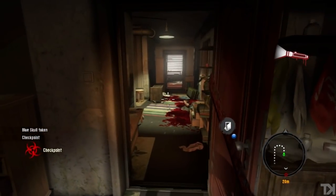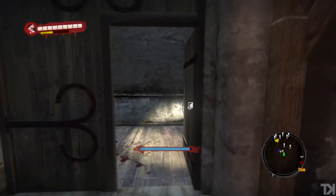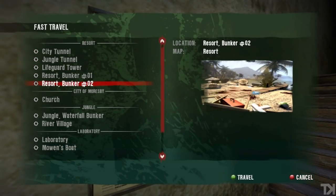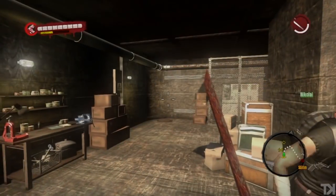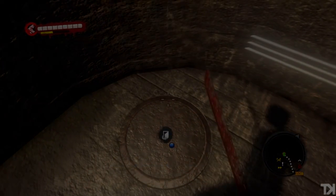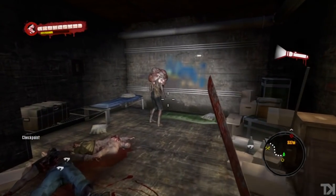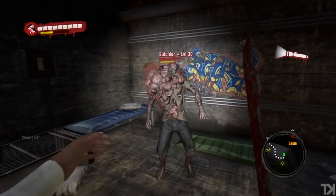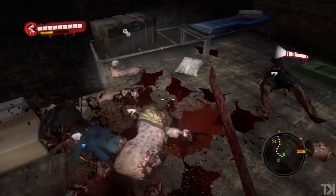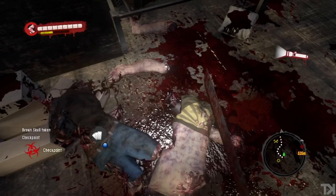Once you've got your Blue Skull, find your way back to the church. Once you're at the church, head into the front door to the fast travel board, and you are going to fast travel to the resort bunker number two. We are not going to be turning in the Blue Skull; we're going to be grabbing the Brown Skull. Head into the hatch down to the basement. There will be a little suicider down here. Let him kill himself, and once he explodes, there will be some body part wreckage on the ground. The Brown Skull will be right in the middle of that wreckage.